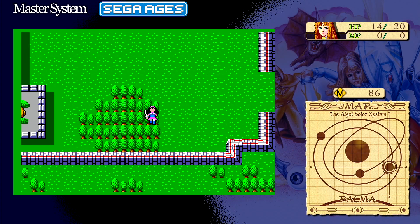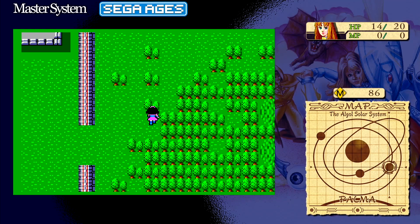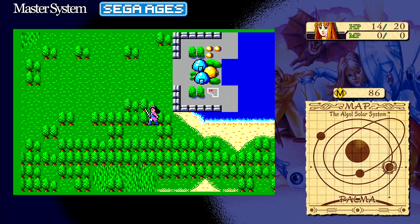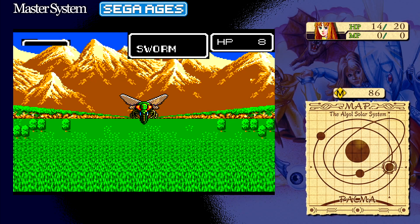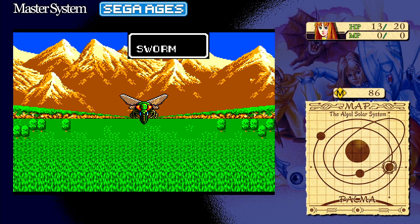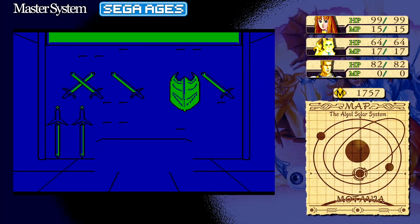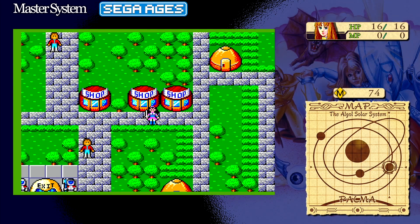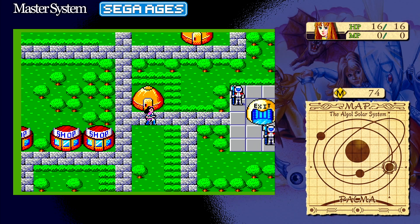Most of Phantasy Star remains the same, and in its day that was spectacular, but with a few decades behind it, not all of it has aged well. NPC dialogue is bare bones, and the quality of the translation is scattershot. Oftentimes the game leaves you with little clue on where to go or what to do. If you talk to everyone, you can sometimes get hints, but there are moments where all but the most astute players will feel lost. Inventory management is cumbersome and the menus aren't the greatest to navigate. Text spaces are limited, meaning most item names are oddly abbreviated or truncated, and selling stuff at a secondhand store is often more painful than just dumping it.